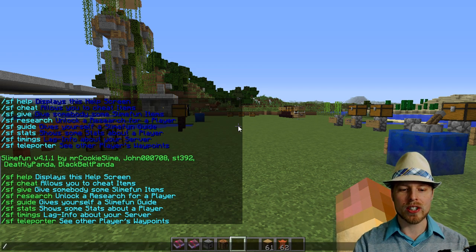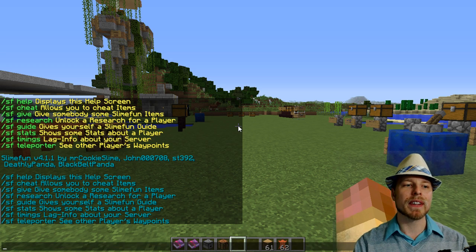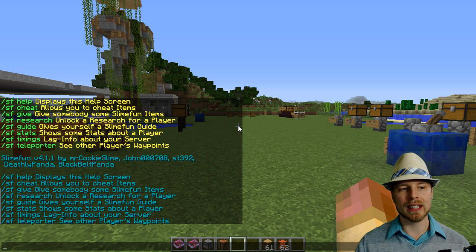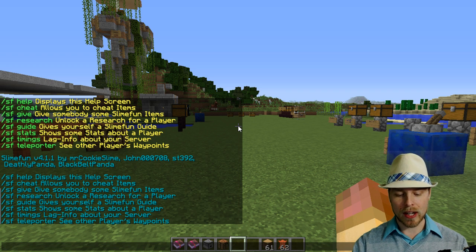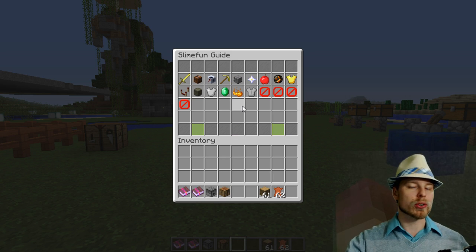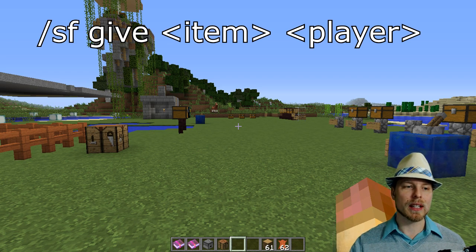This is kind of funny - it changes color scheme every time, which is kind of fun. You can do SF help in order to get this help screen, and then you can do SF guide which gives them the book or the GUI. Then if you have the permission nodes for cheating, giving, and researching, you can do SF cheat, which is going to open the menu so you can grab whatever item you want out of there. Or you can do SF give to give an item to another player.